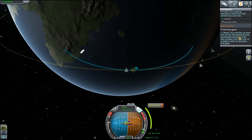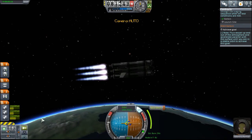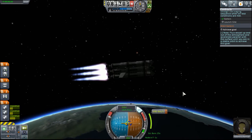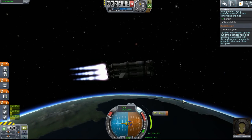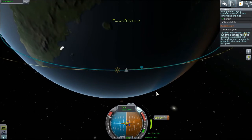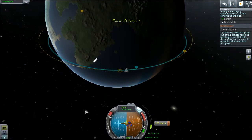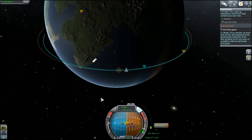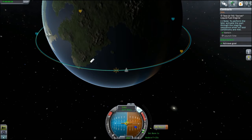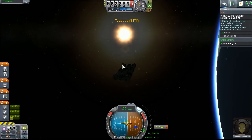Let's bring that up. I'm going to have to keep an eye on the staging, but we're doing okay. And we're going to drop these outers in a bit. I'm going to be flicking between the map view and our staging view. We'll be dropping them shortly. I'm going to throttle down. AP is 94, periapsis is 75. I'm happy with that. We are in a lovely stable orbit.